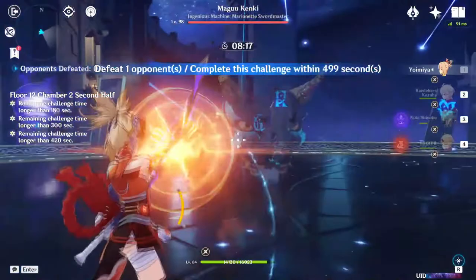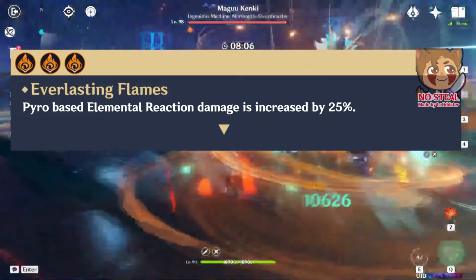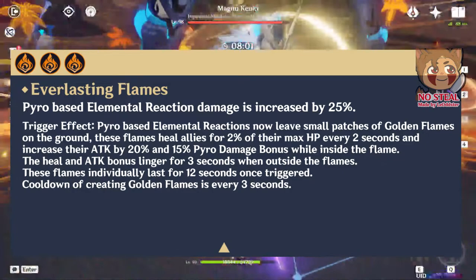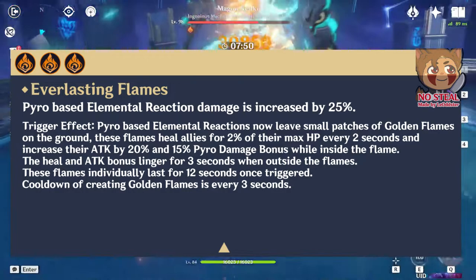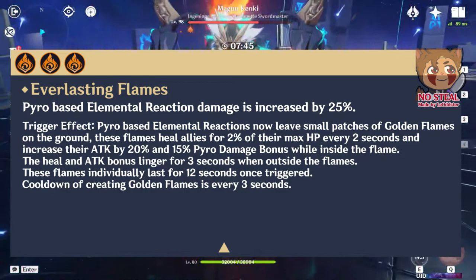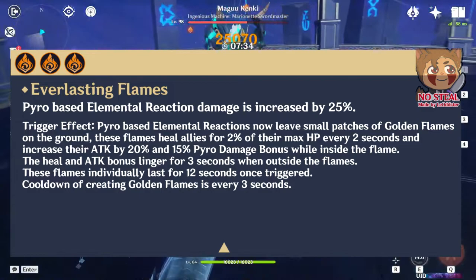The three Pyro resonance: Pyro-based elemental reaction damage is increased by 25%. The triggering effect is Pyro elemental reactions now leave a small golden patch of flames on the ground. These flames heal allies for 2% of their max HP every 2 seconds and increase their attack by 20%, granting 15% Pyro damage bonus while inside the flame. This healing, attack bonus, and Pyro damage bonus lingers for 3 seconds when outside of the flames. These flames individually last for 12 seconds once triggered, and the cooldown of creating these golden flames is every 3 seconds.